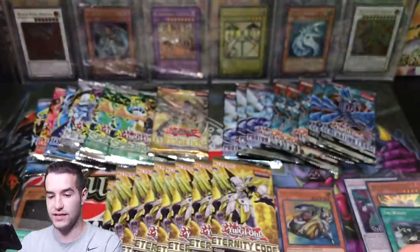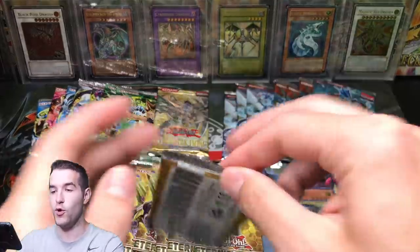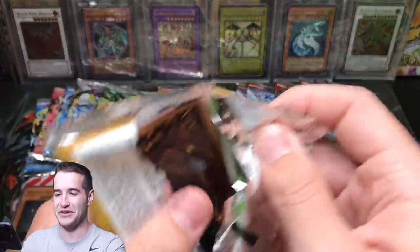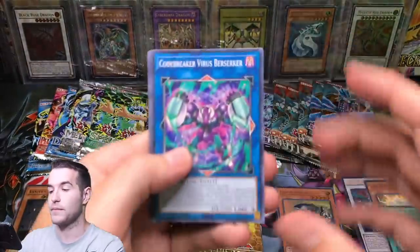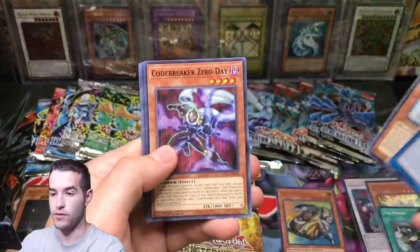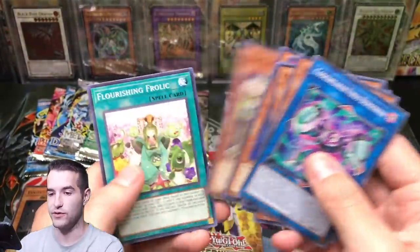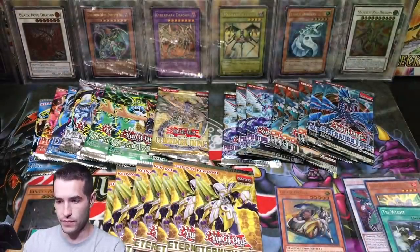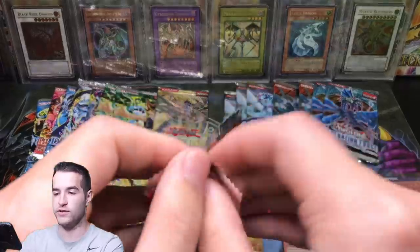Let's set that aside with the old Vanity's Ruler — Ultimate Rare. I can't believe I called that and then called the Clear Wing Synchro. I did say ghost, but still pretty close. Code Breaker Zero Day — let's do this. We got a super rare, Lantern Shark, and Flourishing. Next we have Cross Souls — this opening has gone well so far, I would say.